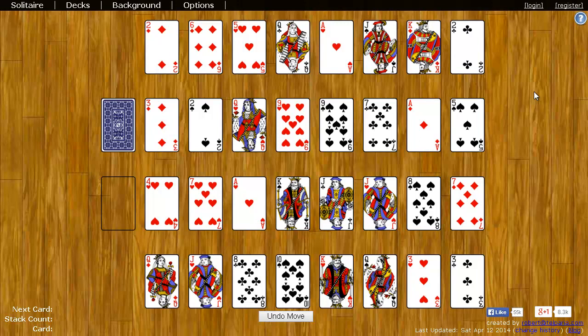In Royal Parade, the goal is to rearrange these cards in a particular way and then stack cards in a particular way. Royal Parade uses two decks, so there's two of every card.